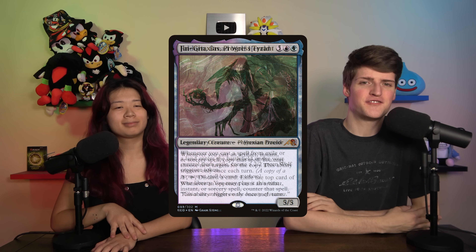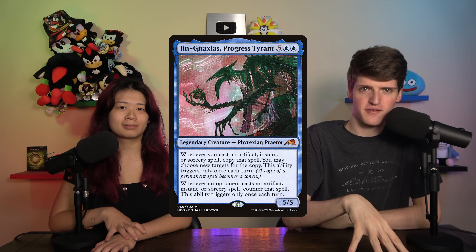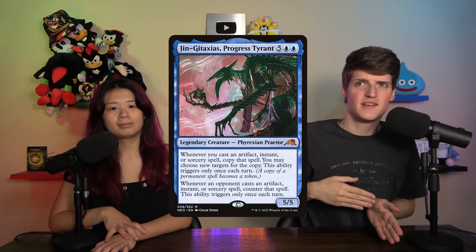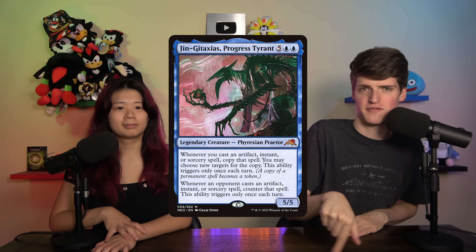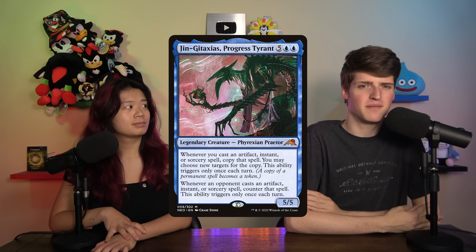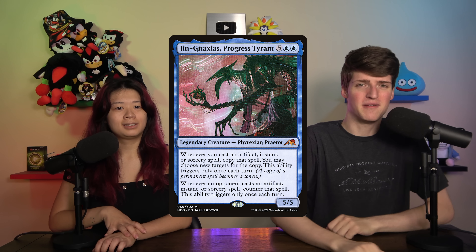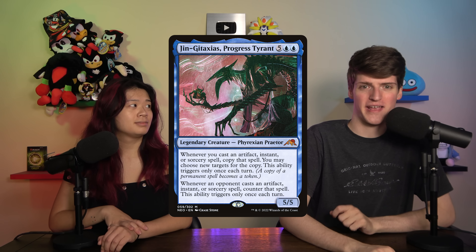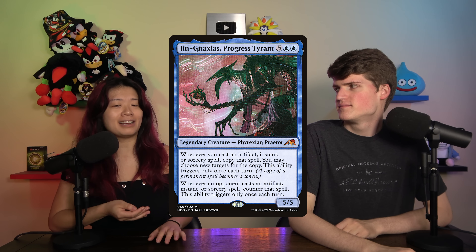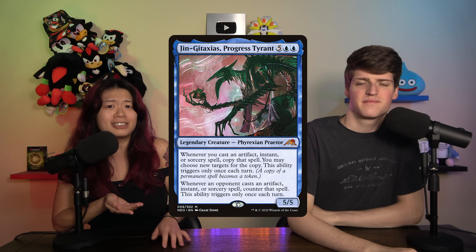This next one might surprise a few people — it's Gitaxias, Progress Tyrant. Five blue blue for a 5/5. You copy your first artifact, instant, or sorcery, and then opponents collectively counter their first one each turn. So if somebody plays an artifact, boom, it gets countered. But then anyone else can play an artifact, instant, or sorcery and it won't get countered. This card looks like it should dominate the board, but I've seen it in play at least a dozen times and it never feels like a force that dominates the game.